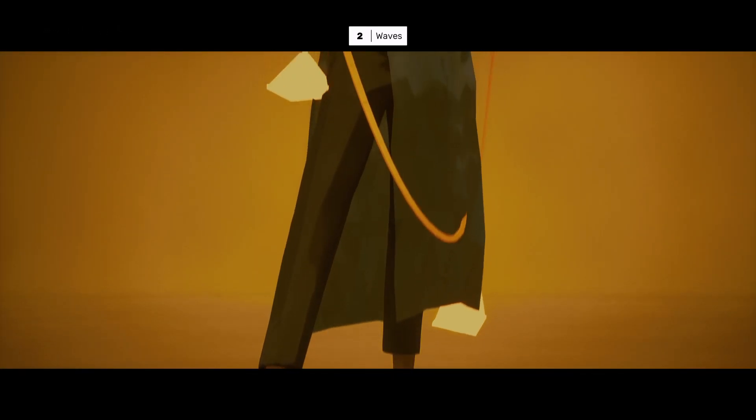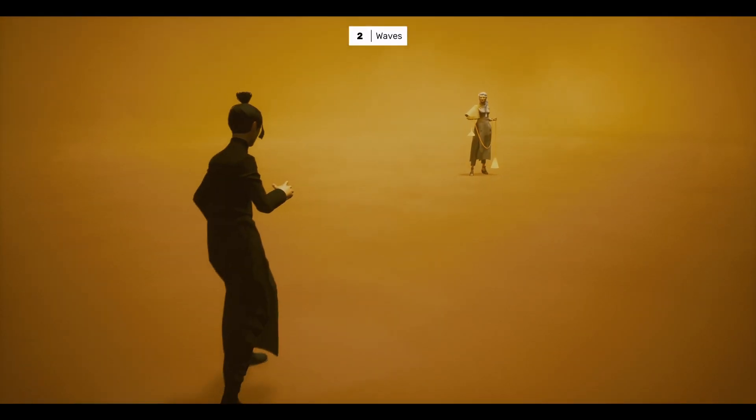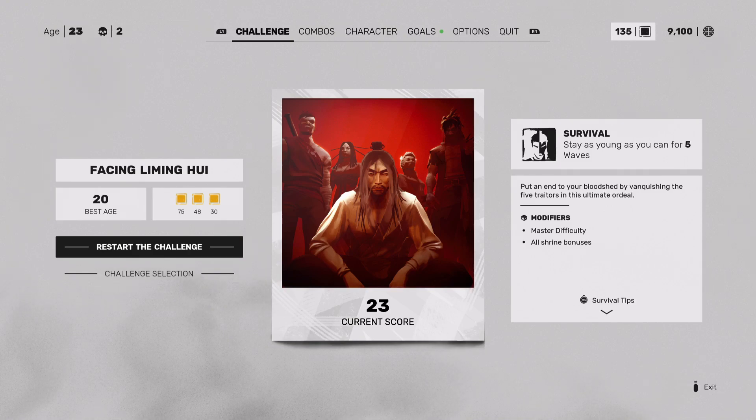Hey Seafoods, it's Coz, and I am bringing you my fourth installment of my Facing Li Ming Hui tutorial. That brings us to Jinfang from the tower. Between her and Sean, they're the two easier ones, so we got this. There are also some important tips you're going to want to watch the whole video for. Don't forget to like and subscribe — I think we're building a great community here around the best games with the best combat, and how to master those combat systems for the most satisfying gaming and entertainment we can get out of a game.